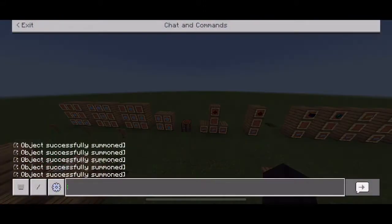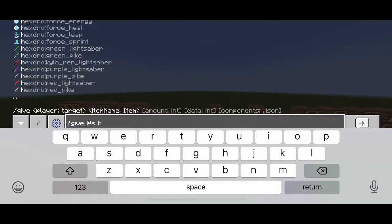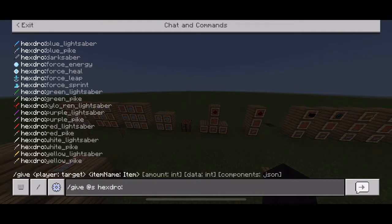We can actually see all the items right here using a slash give command. You can see every single item that has been added to Minecraft: the blue lightsaber, the blue pike, dark saber, force energy, force heal, force leap, force sprint, green lightsaber, green pike, Kylo Ren lightsaber, purple lightsaber, purple pike, red lightsaber, red pike, white lightsaber, white pike, and yellow lightsaber with the yellow pike.